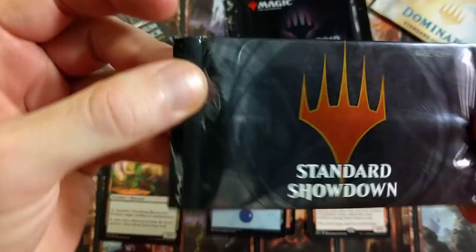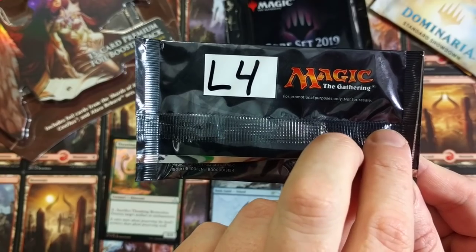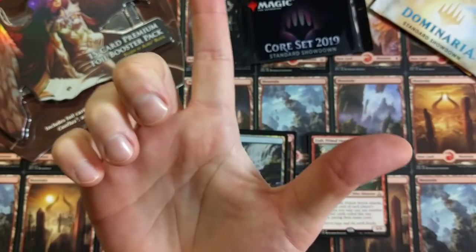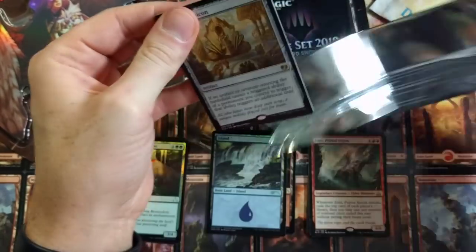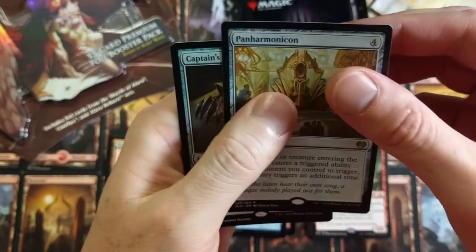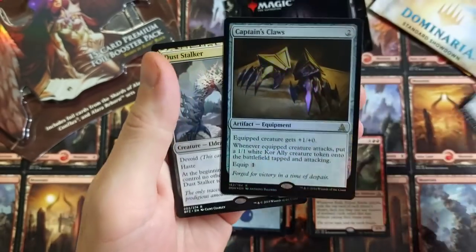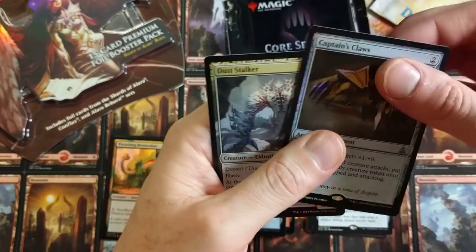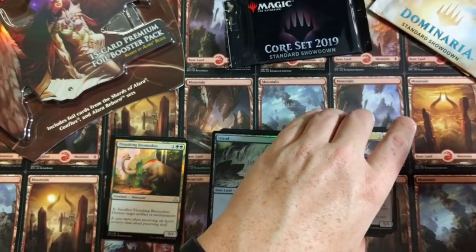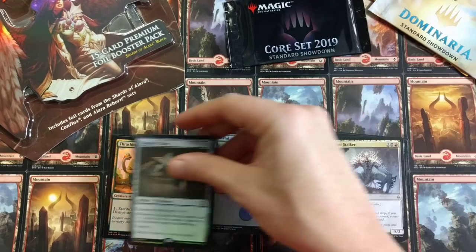Calm down. Standard Showdown — what is inside this guy? These are ones you don't see open that often. Panharmonicon off the Ripples! We will take you all day. Panharmonicon with a Captain's Claws foil and a Dust Stalker. Alright, not bad. These ones were a little less amazing, I guess you could say, than some of the other Standard Showdown packs we've seen.